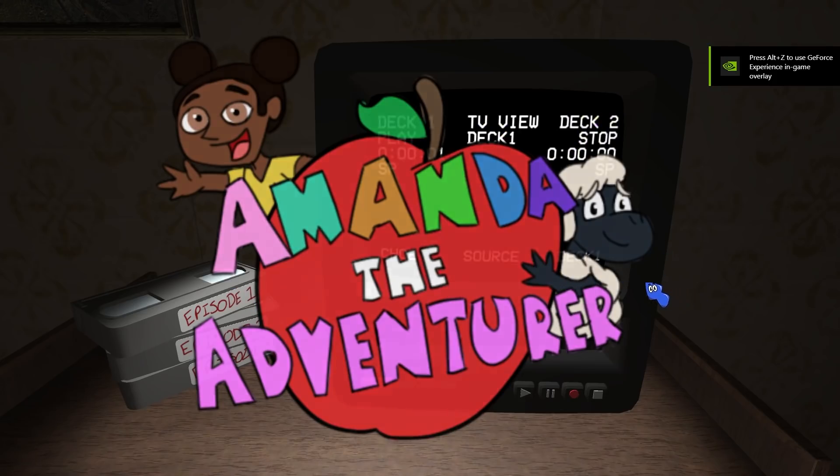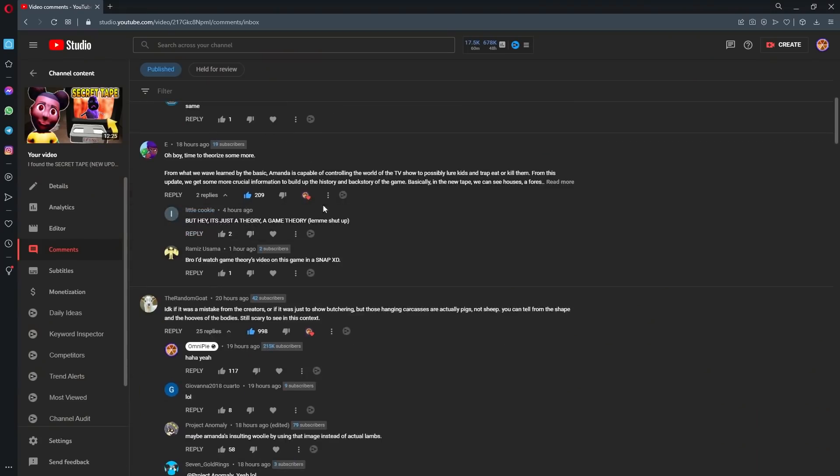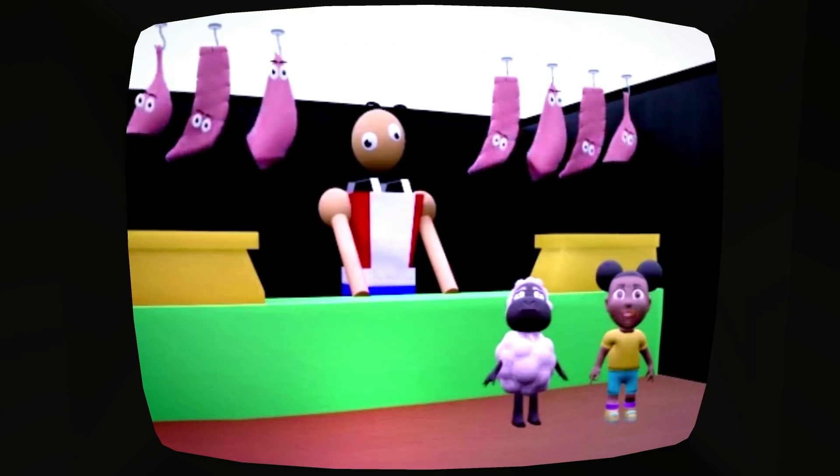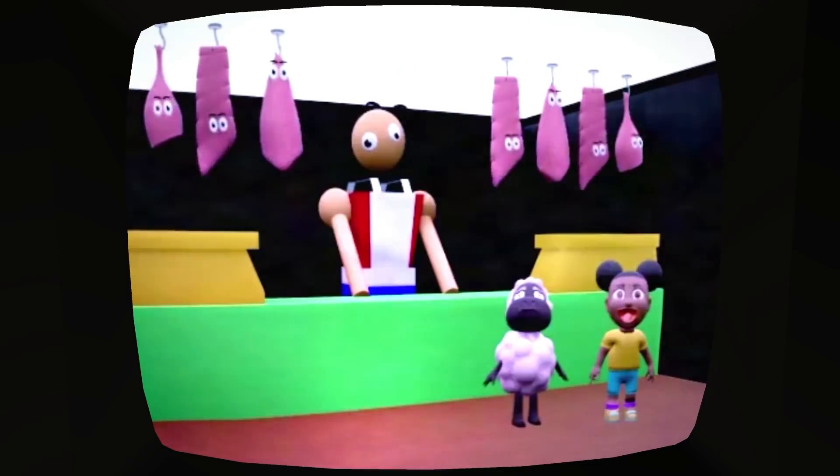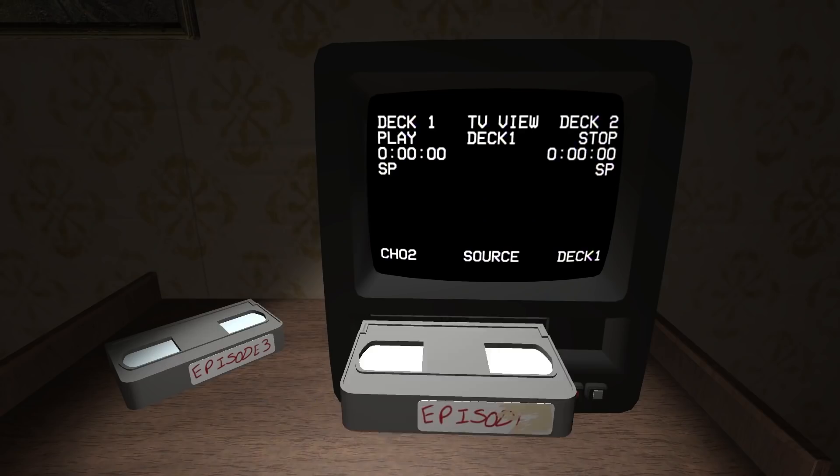Hey guys, it's AniPai here, and you know how I am — I read your comments, I do my research, I test some words, and I share it with you guys. This time it's going to be about the new update that gives you a new secret tape when you enter the word 'lamb' in episode 2 at the butcher.